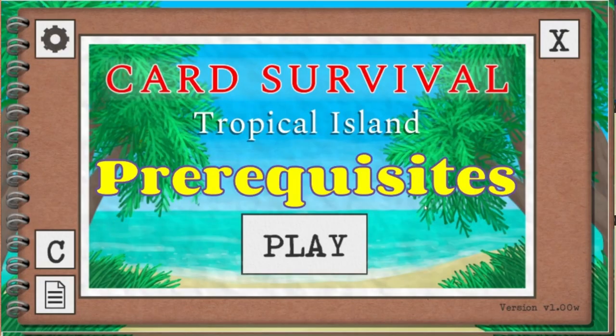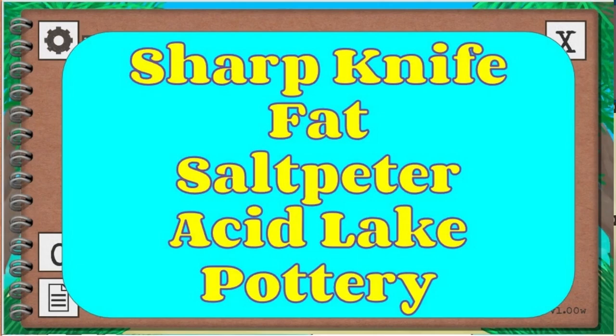So, prerequisites — those pesky pesky prerequisites. In order to make dynamite, you will need to tech up a little bit in this game. You will need access to a sharp knife, you will need some fat from an animal, you will need access to niter crystals for salt peter. You can get that in two ways: either from Jungle Highlands Batcave or by growing your own salt peter in niter beds. You will need access to Volcano Acid Lake, and you will need to tech up in Pottery — namely, you will need to create an Alembic and a Glazed Vase. And yeah, that's it. No problem.